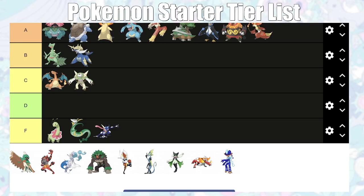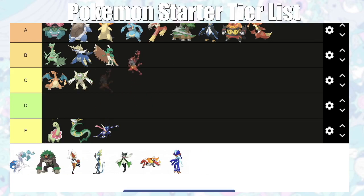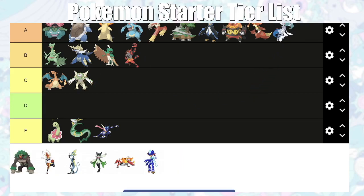I haven't played Gen 9 yet so everything from here on out is based on what I've seen online. For Gen 7, Decidueye is going in B tier. Both Decidueye and Incineroar are pretty viable — especially Incineroar with Dark and Fire typing, which is a great combination. On my first playthrough of Ultra Sun I used all three starters and they didn't really struggle. Ghost typing and Dark-type moves are really solid. Primarina is going in A tier — it handles about three of the four trials or Kahunas, plus it's a Water type.